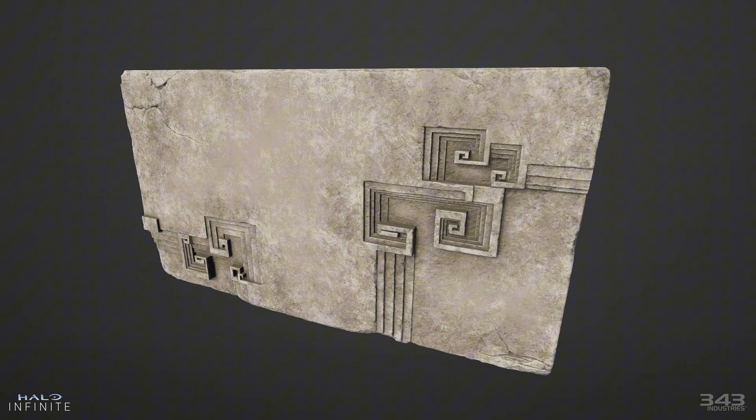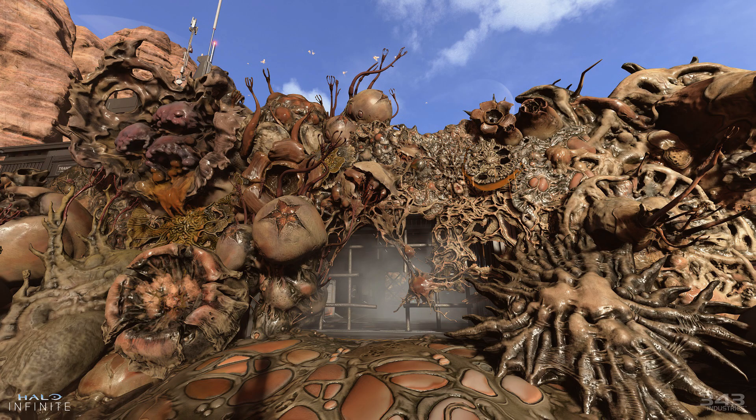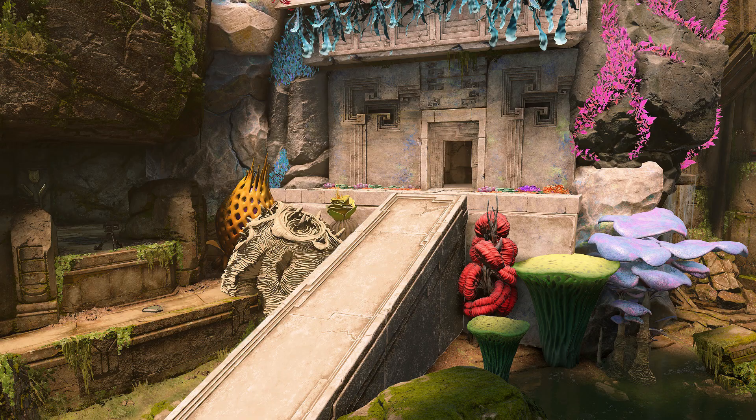There are over 150 new objects — new trees, flowers, plants, stone structures. That includes decals and stuff. All of the new objects look really good.